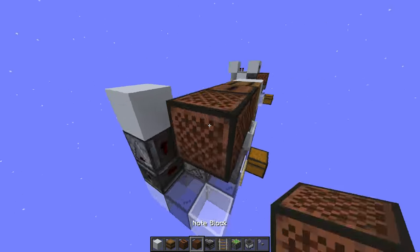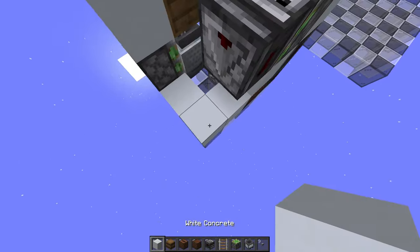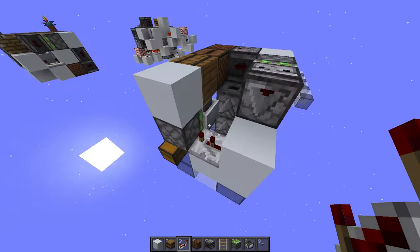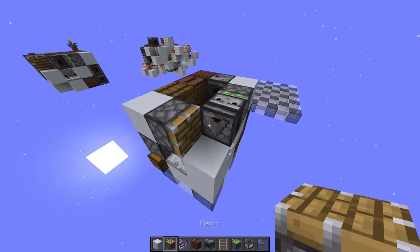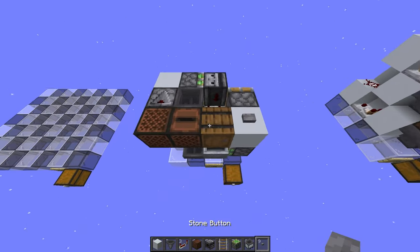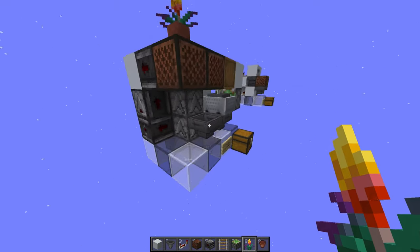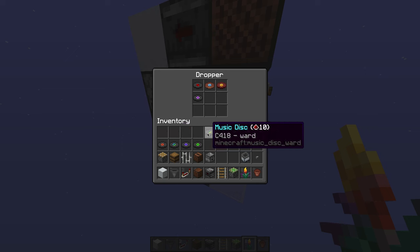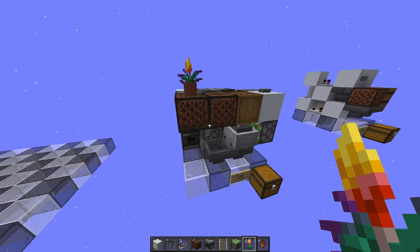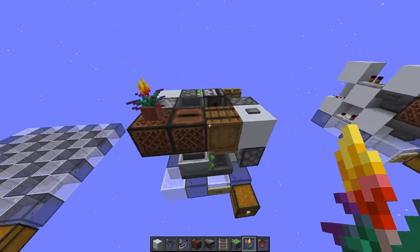Next, place a barrel, a jukebox, a note block, and an observer facing that note block. Place a sticky piston, another building block, and an observer facing down. Then place a repeater and put it on four ticks, and place another repeater on the second tick. Grab your piston and place it here. Grab a hopper and put it facing into the jukebox. Place a button on top of this block. You can place your flower pot and a flower if you want — this will stop the note block from making any sound when you right-click it. Now put your music discs into the droppers and it should work. Hit the note block — we have a music disc playing, just as we should. And we can stop it with the button.